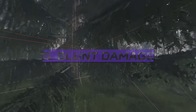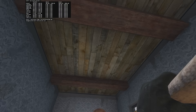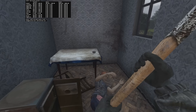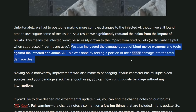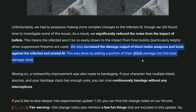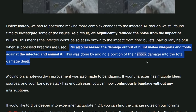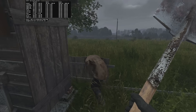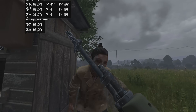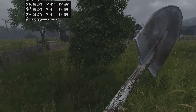Blunt weapon damage has been increased against infected and animals, but I'm not sure about players — initial testing suggests it looks the same against players for shock and health damage. According to the patch notes, a melee damage bonus is taken from the shock damage against infected and animals, meaning shock damage on blunt weapons appears to be converted to extra health damage against infected and animals, but not against players. We may have to rethink melee weapon damage.